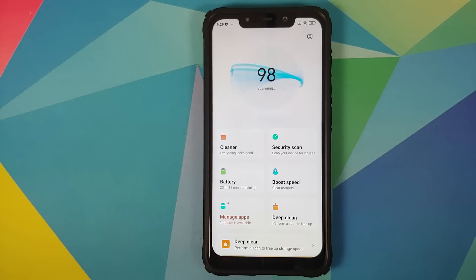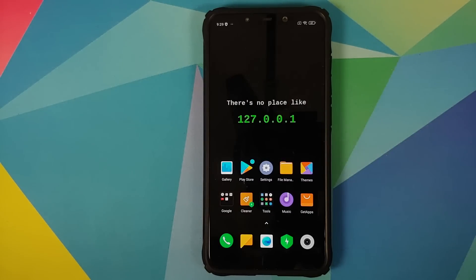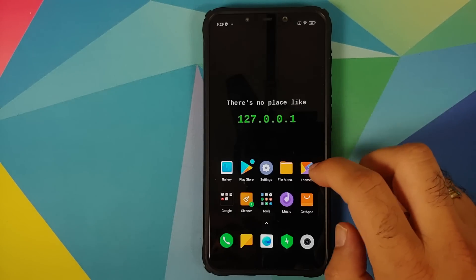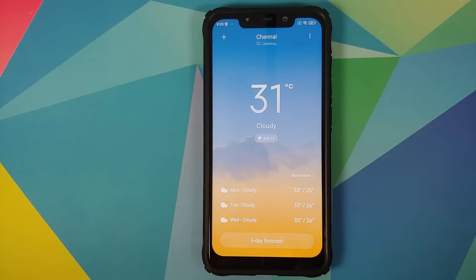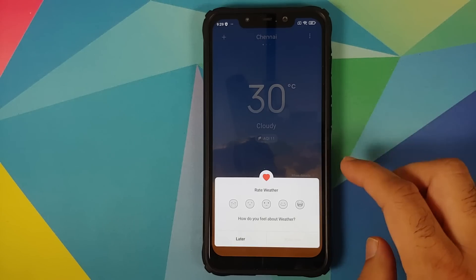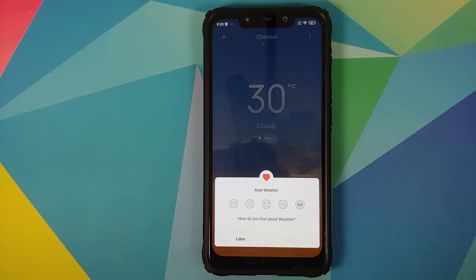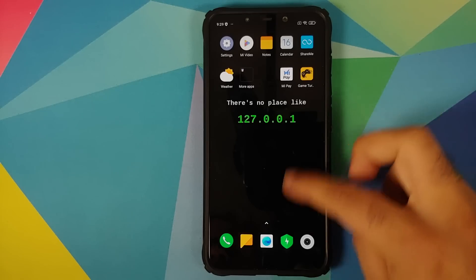The Security app has a new animation on top, but the new tabbed UI present in MIUI 12 China is not here. The Weather application is the new one — a new weather app is present in this build.